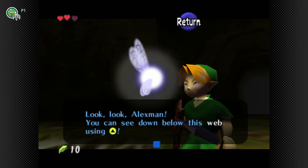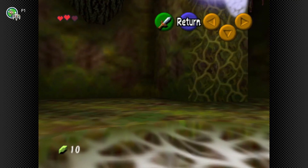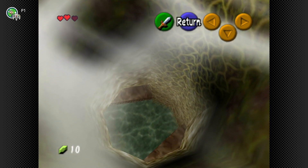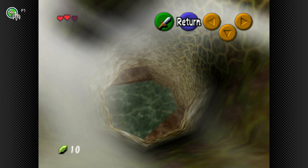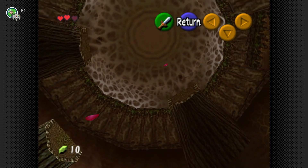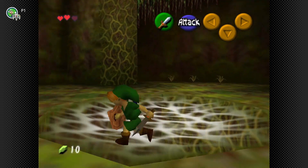You can see down below using the up button. The up button also brings you into first-person mode, which uses aviation controls to look up and down. Basically, pushing up on the control stick will make you look down, and pulling back will make you look up. Bear that in mind.